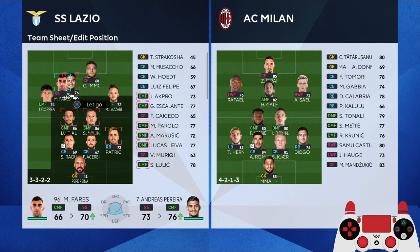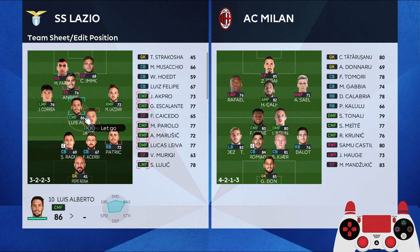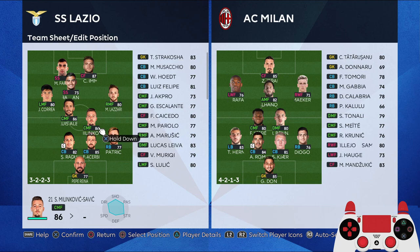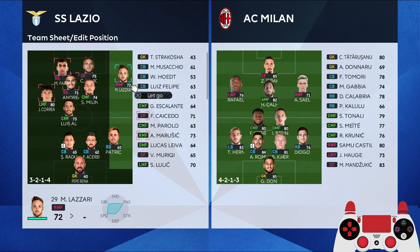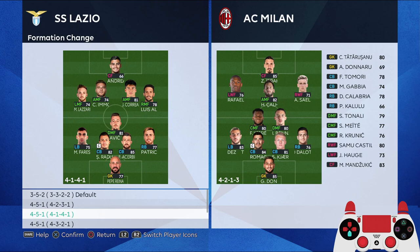The fullback finisher will drift inside. The creative playmaker will drop here so he can go inside. Then we have the goal poacher. The classic number 10 stays behind as your anchor point — you can pass to him, then to the creative playmaker, then to the fullback finisher or the goal poacher. You also have a box-to-box player for the build-up and Manuel Lazzari as a cross specialist on the right side.